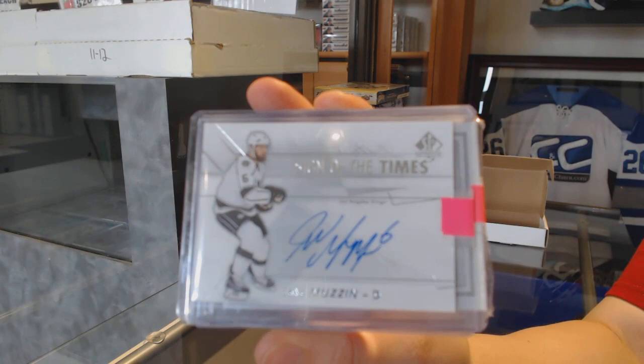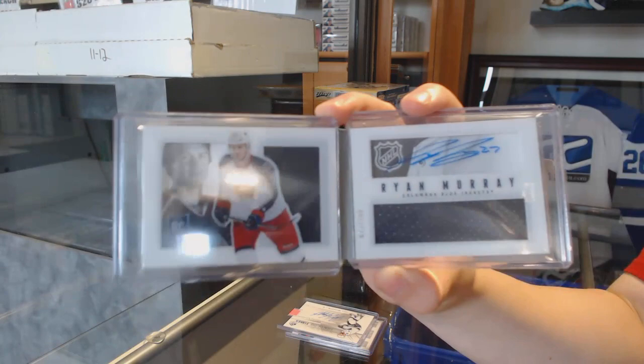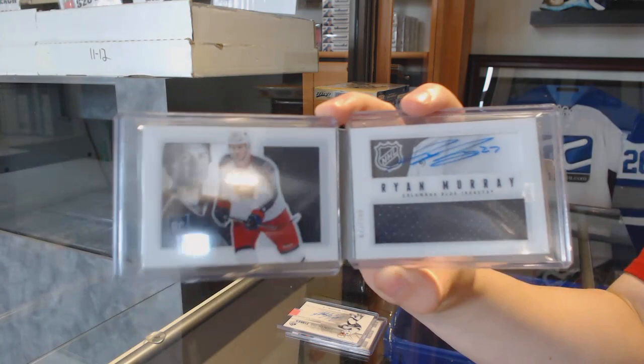We've got a Sign of the Times, Jake Muzzin for the LA Kings. And for the Columbus Blue Jackets, Ryan Murray, booklet rookie jersey auto, number to $1.99.